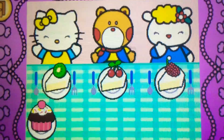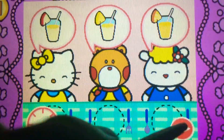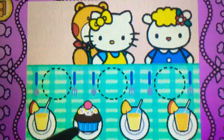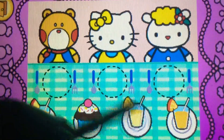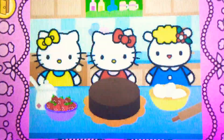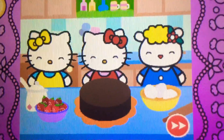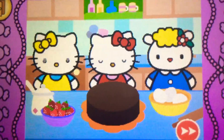Brilliant! Watch carefully. Remember what each guest wants before the time runs out. Drag the correct food or drink to each character. Perfect! Yum! Hello Kitty and her friends think the food is delicious. Hello Kitty and her friends would like some more.